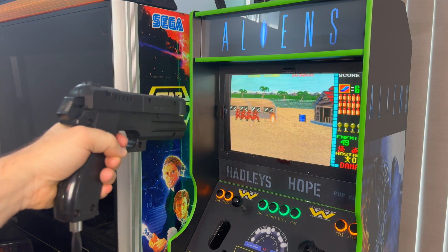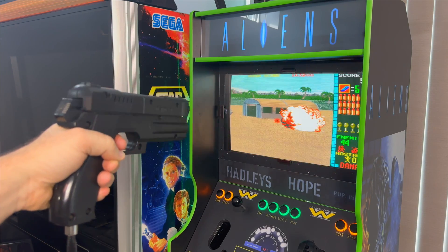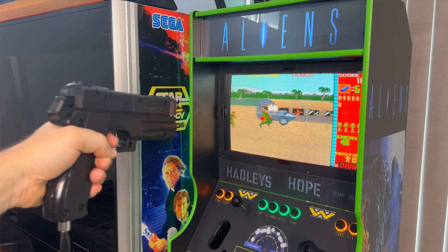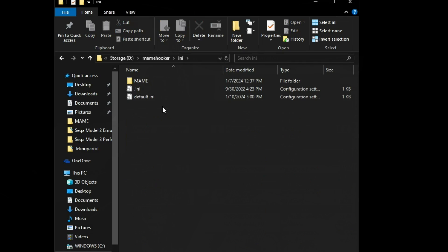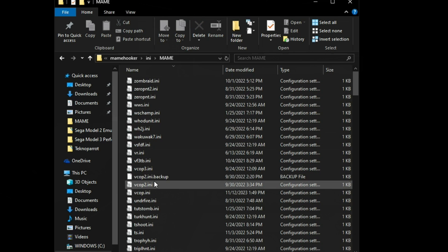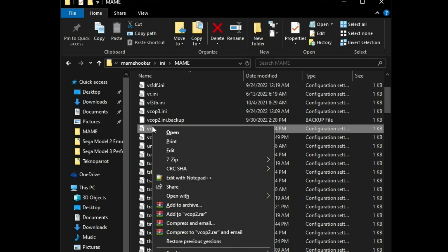Now we've got all your games sending outputs and Mame Hooker listening for them — but how do we get Mame Hooker to tell your gun what to do? Go into your Mame Hooker folder, then into inis, then mame, and look at the INI files that Mame Hooker generates when it hooks a game. A fresh INI will have outputs on the left and an equal sign with nothing after it, meaning it doesn't know what to do when that output fires. You can put in serial commands or machine code to tell it what to do.